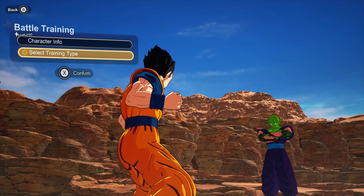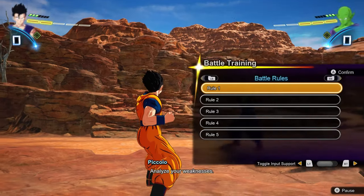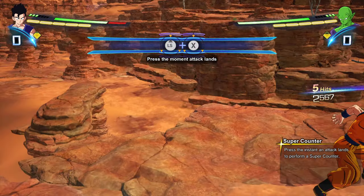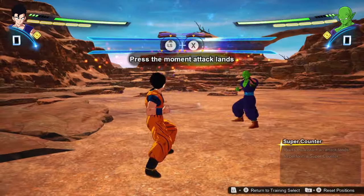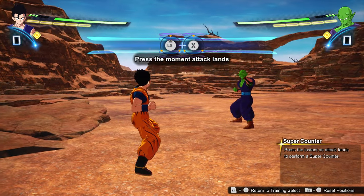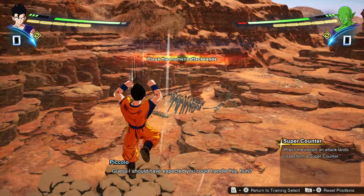So when playing this game, there's one common problem and that's landing super counters. So today I decided I want to show y'all a little tip that I got from a comment. Let's look at this formula — they say left stick, then X. But the first thing you're going to think to do is do the left stick, when in reality you want to do the X first.